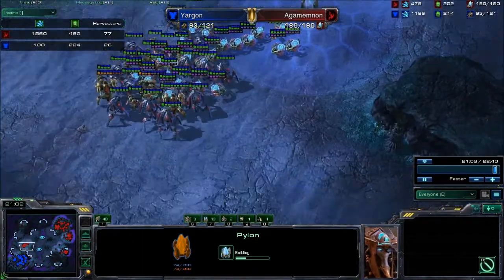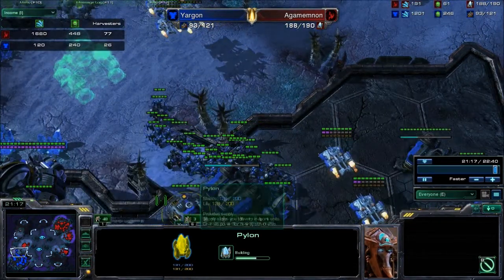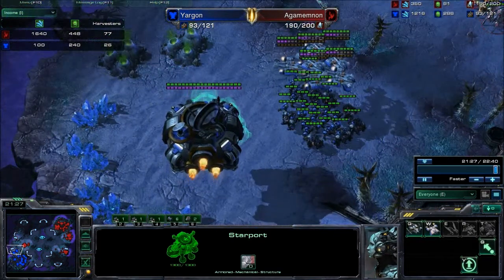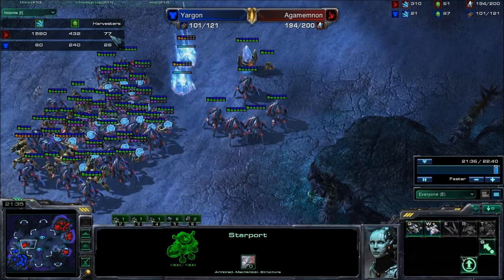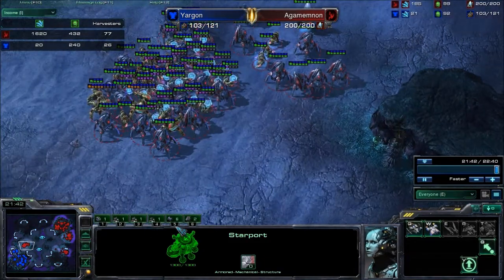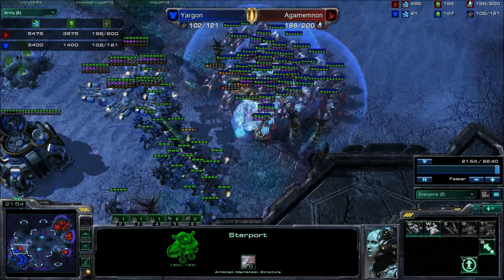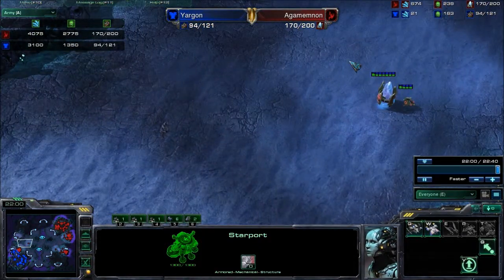I'm not even pushing yet. He's going to try and expand again, but he's got so much money in the bank and yet he's not producing out of his buildings — very strange. Anyway, I'm almost at max now, 77 harvesters on the board. I've maxed and I'm just going to go for it. It shouldn't be too hard since he basically has a much smaller army. And even if he has an equal army, the beauty of this is that I just have to go back here and spend my money.